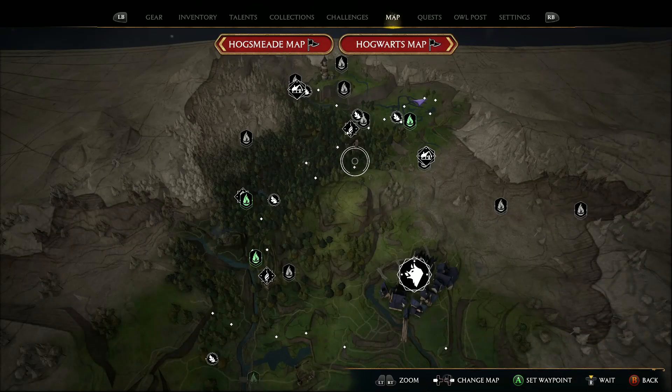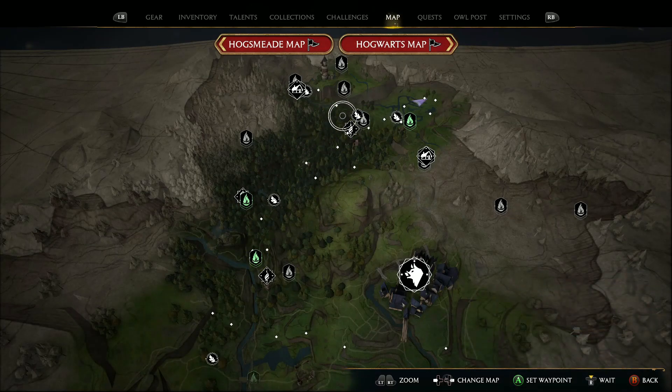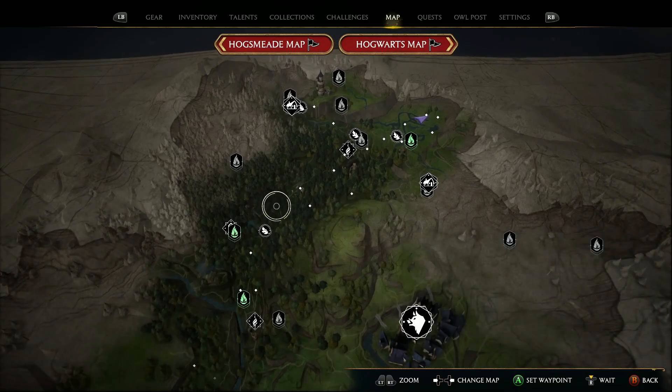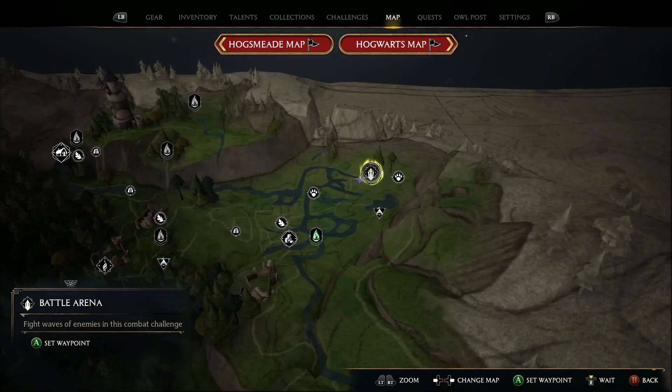If you have the invisibility spell, I would use it throughout this forest because there's a lot of animals and people waiting to get you. So you go up here and you make your way to the top right. And right here, as you can see, we have the battle arena.